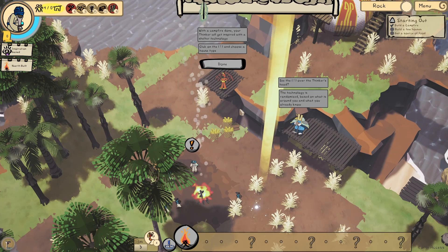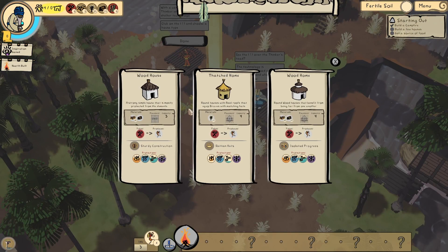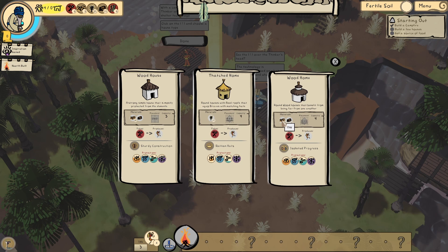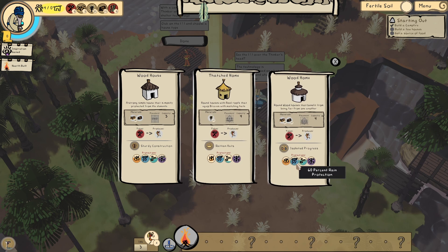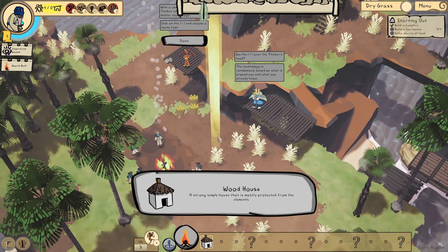With the campfire placed, we're inspired with the shelter technology. We can click on a wood house - capacity of 3, or capacity of 4. The text is a little small, maybe they can make that a bit bigger. One requires reeds, one requires woods and clay, another requires logs and clay. I don't know where I get clay from at the moment. This one has 80% snow protection. We're playing three little pigs! I think we're going for this one, just because it's the first one.